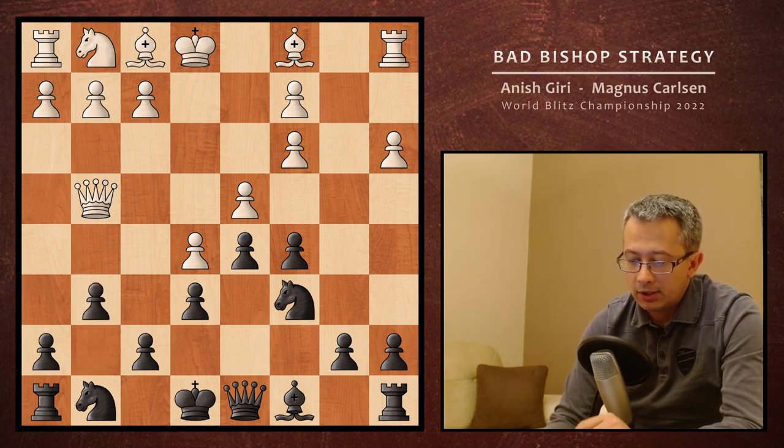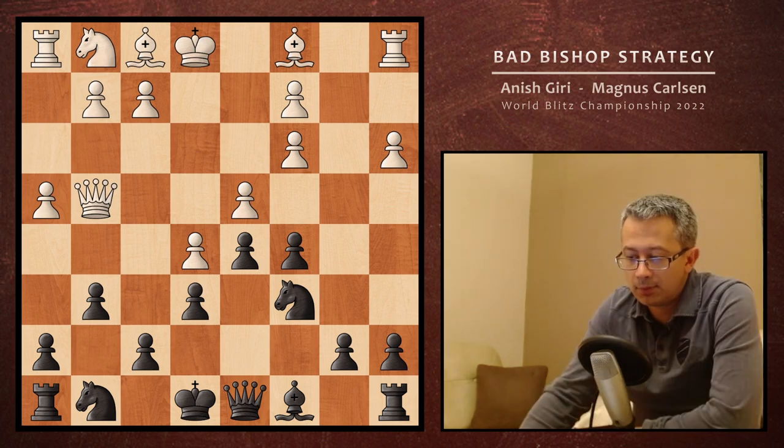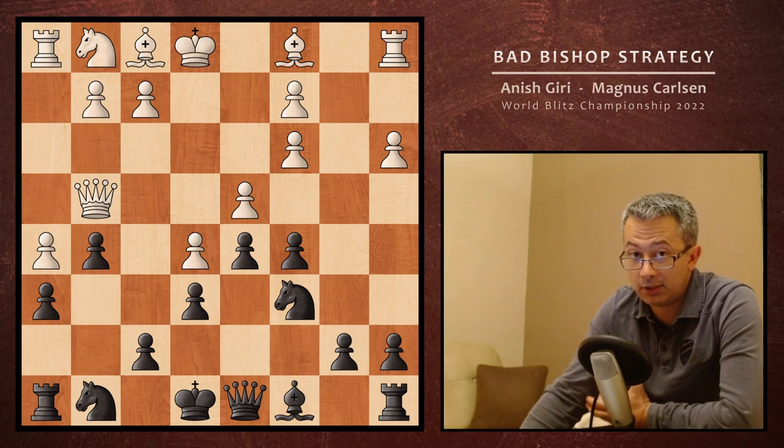This g6 is typically attacked by h4, and that's exactly what Giri did here. The response by black is h6, preparing to react to h5 with g5. Now this g5 and h6 are kind of taking the role of the dark square bishop — they're kind of controlling the dark squares.